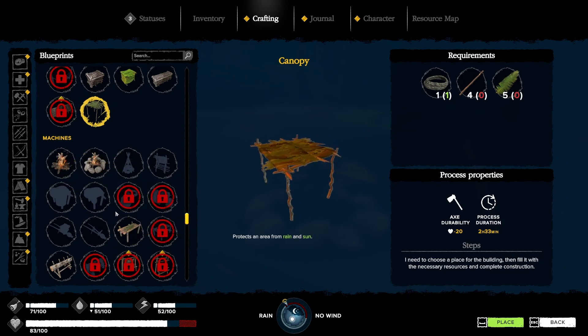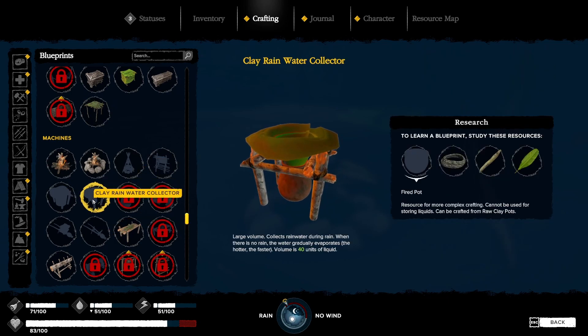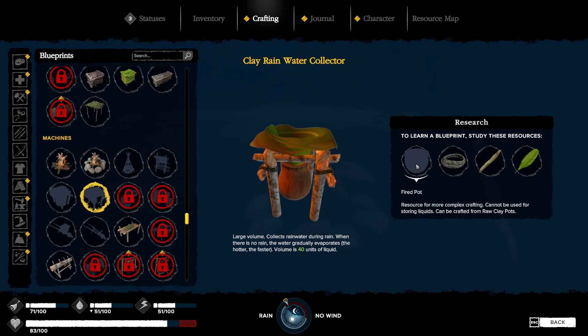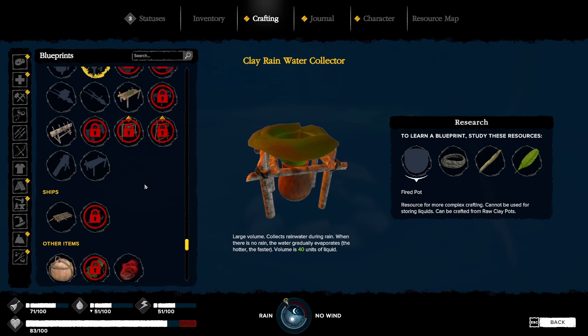Carpentry workbench — we have that. How can we craft this? What is this? A fired pot. Resource for more complex crafting. To learn, study these resources. Fired pot. What do we make a fired pot from?